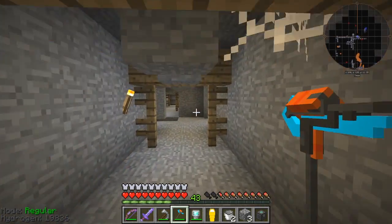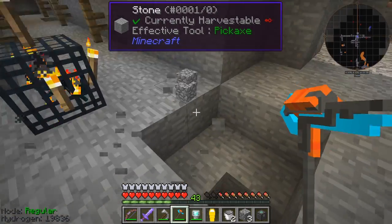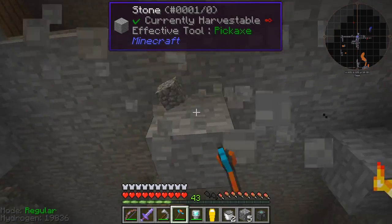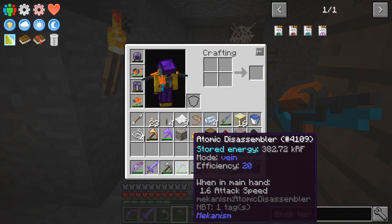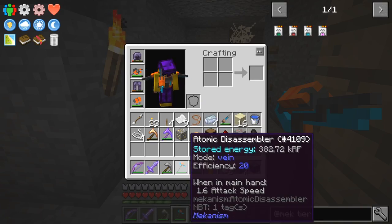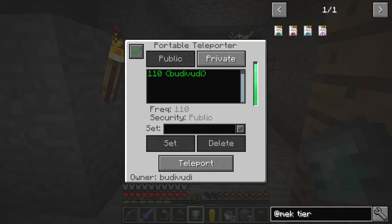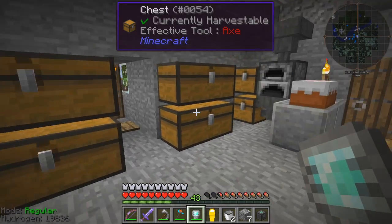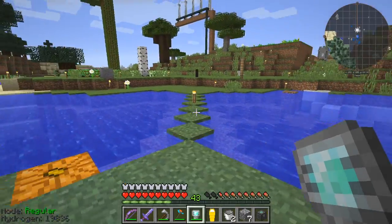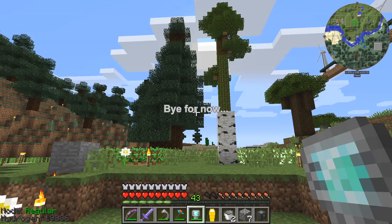The atomic disassembler is pretty effective for mining, though it doesn't do that much differently for plain stone. It uses power — it had 400,000 RF and now it's at 300,000, so it hasn't used that much. Back home. I'm going to say goodbye and until next time I'll be doing more stuff on turbines and other things. Bye for now.